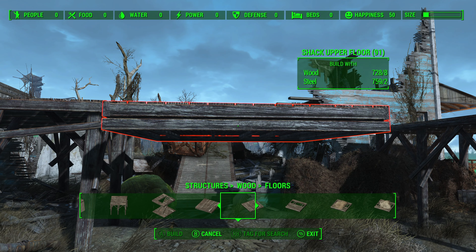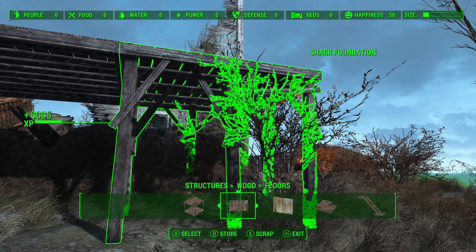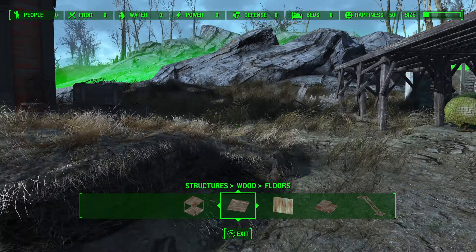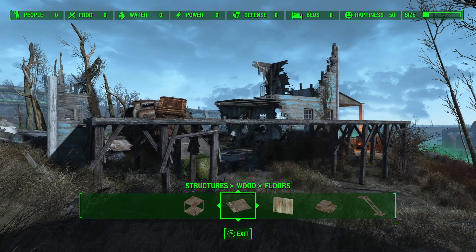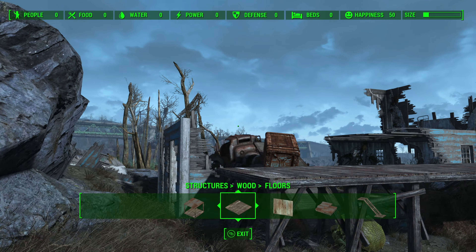Given the limited space available, there actually isn't enough room to build your own structures on top anyway. Its location is also quite isolated, far from other settlements and key Commonwealth locations, complicating supply lines and leading to resource shortages. The combination of difficult terrain, isolation, and limited building space makes it a poor choice for a settlement, demanding significant effort for very minimal return.